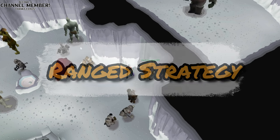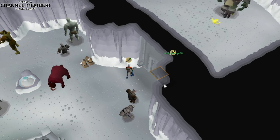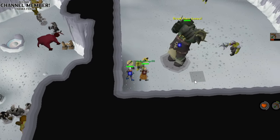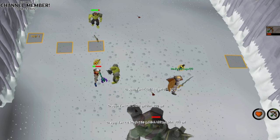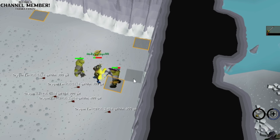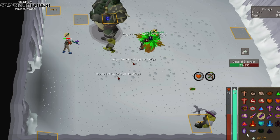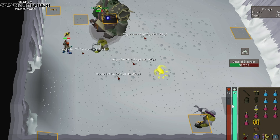Ranging Strategy: find an empty world, drink a dose of your Ranging Potion, activate Protect from Missiles, and enter the room behind your tank. Wait a couple seconds for your tank to get a hit or two on the General, then start attacking him yourself. Once he's down, if you have aggro from the minions, turn on Protect from Magic, switch to your Guthans equipment if you need health, and attack Sergeant Steelwheel first. Note that since I'm using the Blowpipe, I can use the special attack to heal if it hits. If your tank loses aggro, don't fret — throw on Protect from Melee and stand still. Stop hitting the boss and let the tank get a couple hits to draw aggro back.